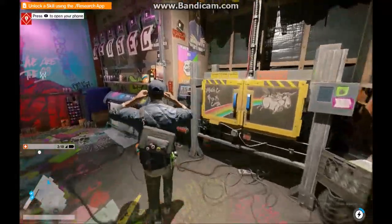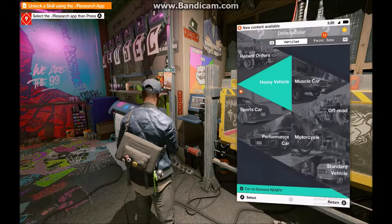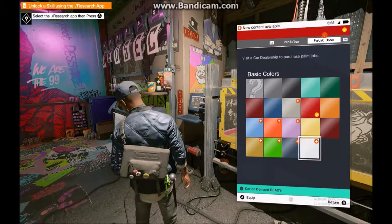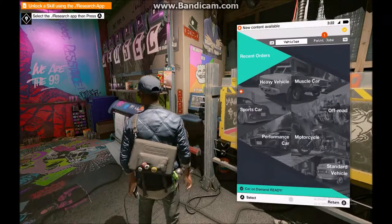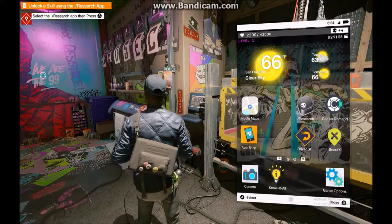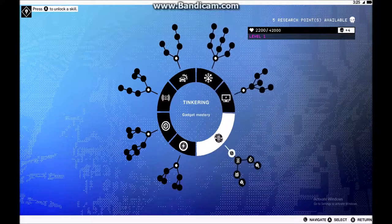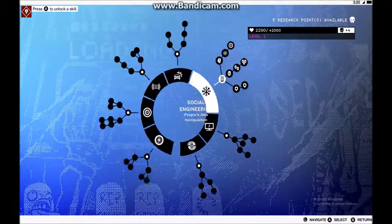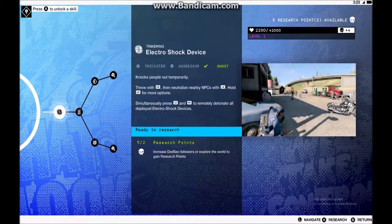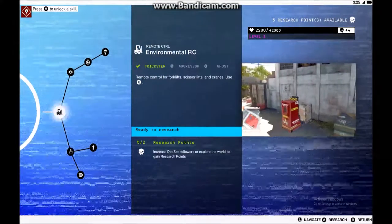I'm skipping it - I know you guys on YouTube want to see it, but I just can't; it's so long and not really important. Car on demand - oh, I can get paint jobs and stuff. I'll equip the white one. Vehicle sports car, paint jobs, white. Okay, let's go to the research app. I have five research points already, so I'm going to go for the bot next - wait, actually increase reload speeds is kind of good. I want the remote control one.